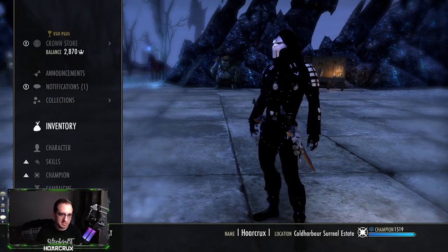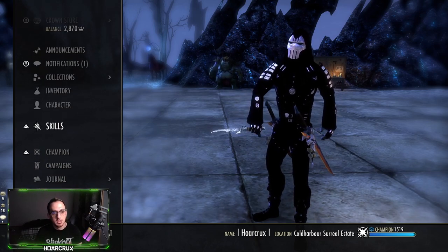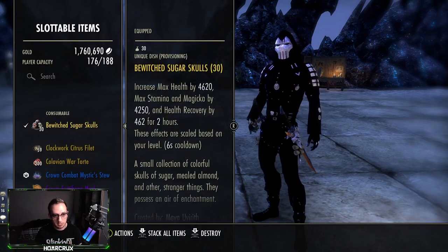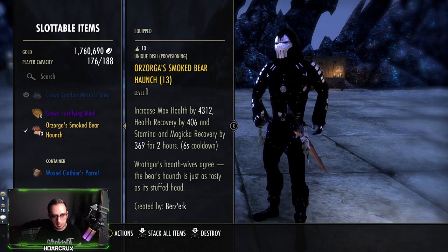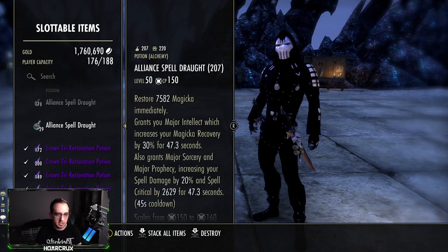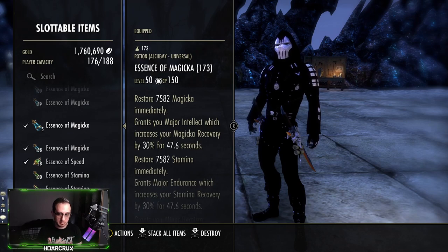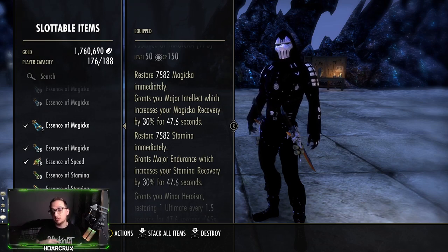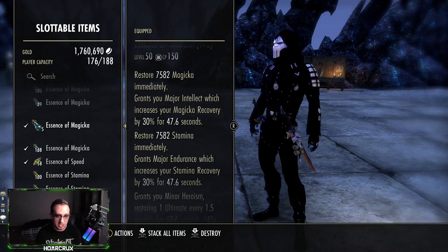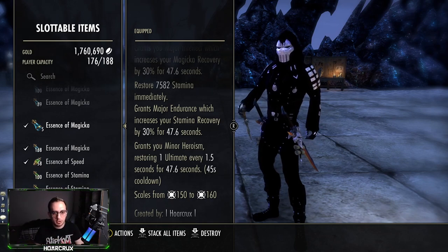One more thing to really make this build completely OP: you want to run Bewitched Sugar Skulls as your food. You do not need Smoked Bear Haunch, I assure you. For potions, you can run Tri-Stats, but if you have the money, please try to invest in Minor Heroism potions. These essentially act like a Tri-Stat potion but instead of health, they give you Minor Heroism for the entire duration. This is how you're able to keep Corrosive Armor up with such high uptime. You craft these with Dragon's Blood, Dragon's Rheum, and Columbine.